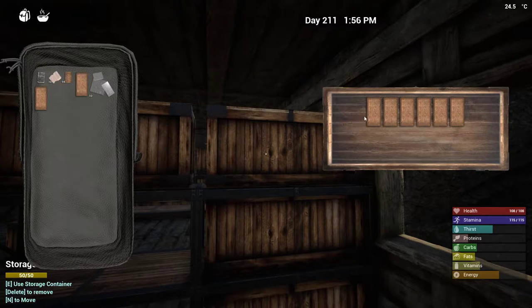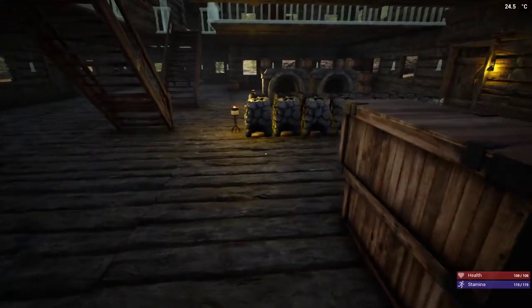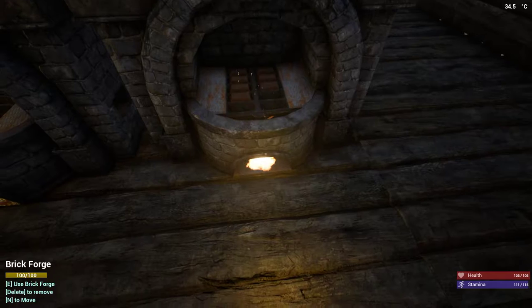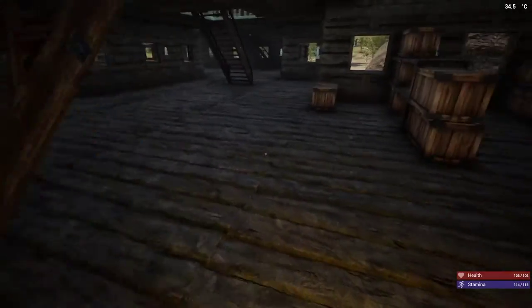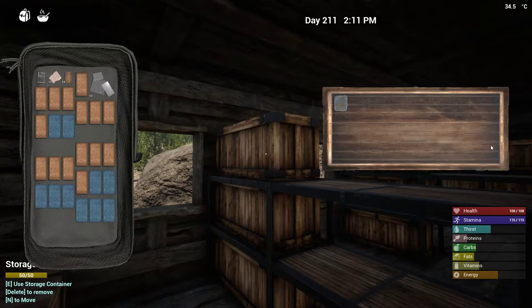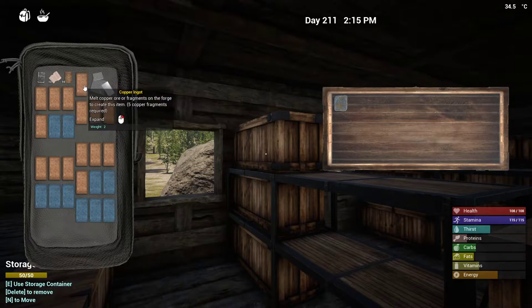Definitely getting there - one, two, three, four, five, six, seven, eight. Okay, see - one, two, three, four, five, six, seven, eight, nine, ten - wait. Oh that was a little bit much - let's get stuff out of here. All right, now just grab all these. We have too much copper, don't we? Two, three, four, five.